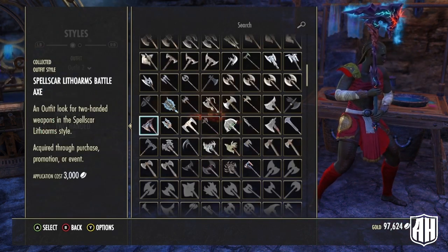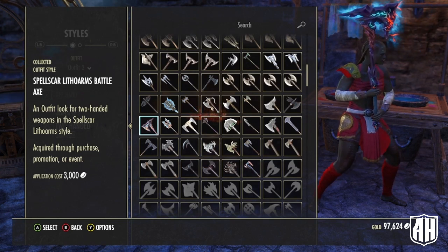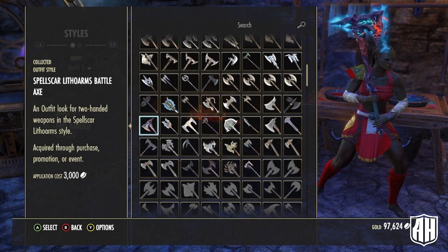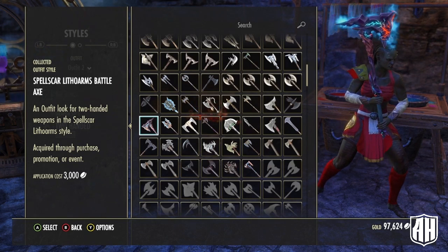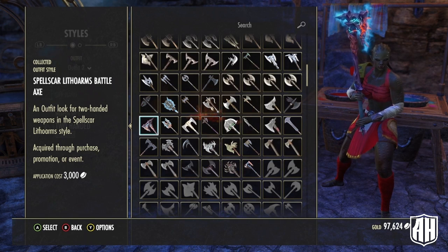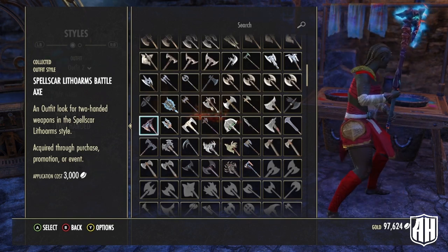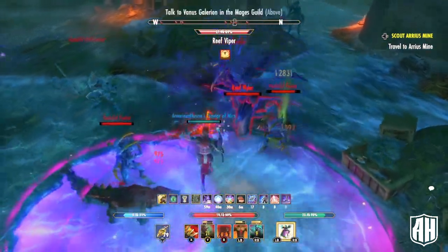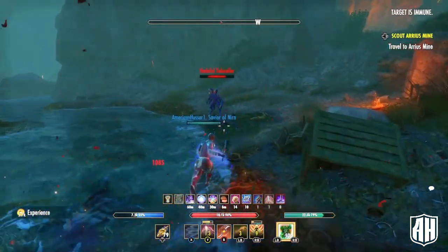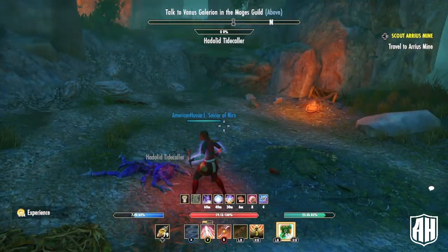The two-handed back bar is a Spell Scar Litho Arms Battle Axe — I got the Litho Arms style as a gold reward from a Celestial Crown Crate. You can also buy it directly from the Crown Store for 100 gems when the Celestial season is active. I thought it looked cool and wanted something unusual. That's all for today — please consider supporting the channel by liking, subscribing, and sharing with your friends. Thanks for watching and I'll see you soon!